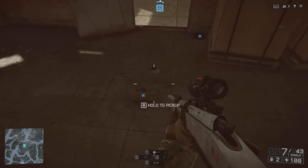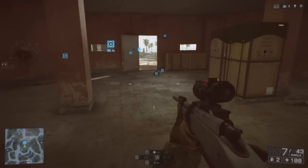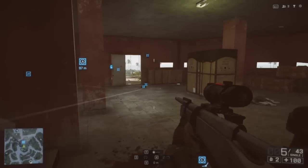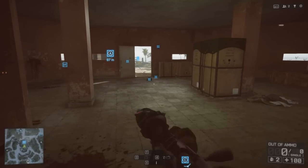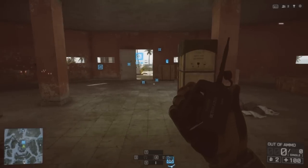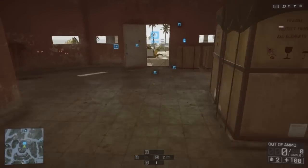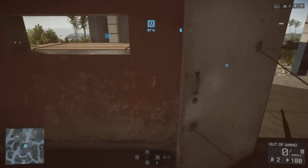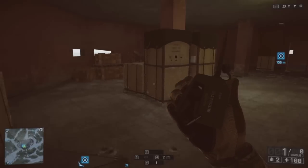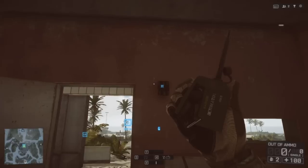If this claymore was to blow up, it will trigger all of these C4 blocks. These bullets do trigger the C4 explosives — but if that was to happen, someone would walk around and shoot it from the back thinking they'd be safe. But if you're smart about your placements, you can do some pretty interesting stuff in terms of chaining your explosives.